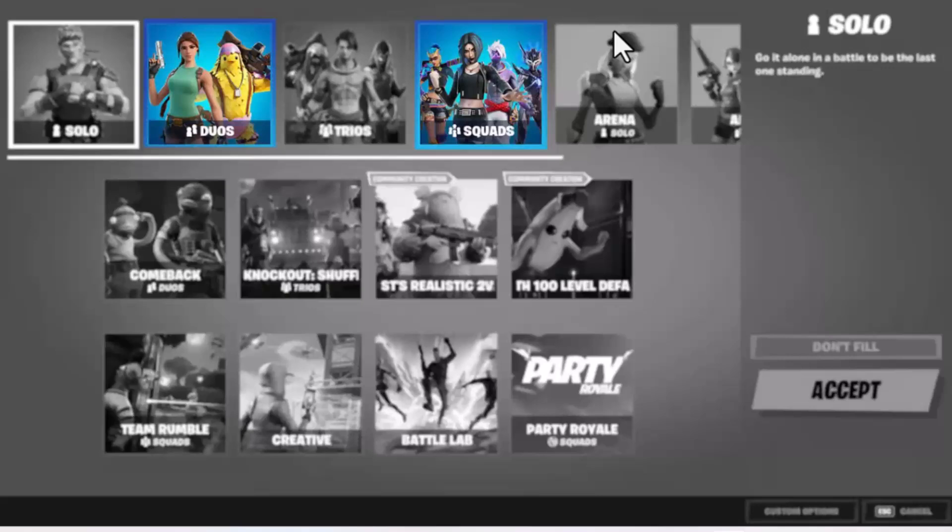Head to the game's main lobby on the main player account. Then turn on the second controller and log into your second player's account when prompted.